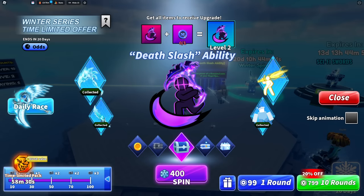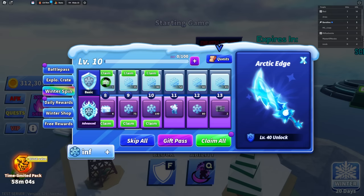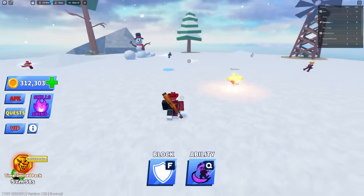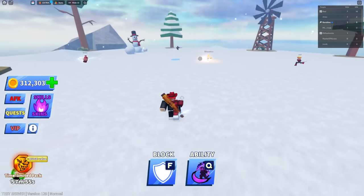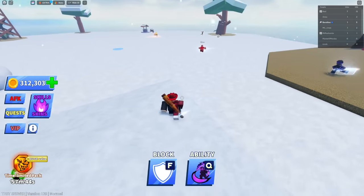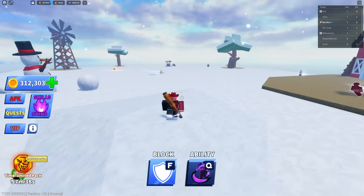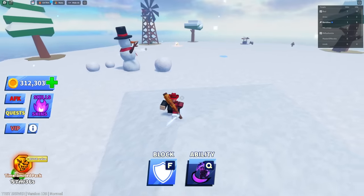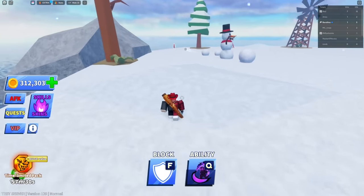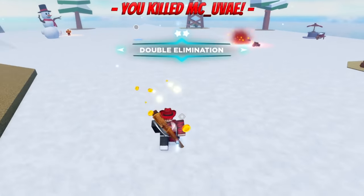Here's the winter battle pass. Going back to the winter spins, the spins are way cooler than the battle pass. Let me try Death Slash again - it's kind of hard to predict, you have to do it a little early. You have to be almost perfect with the timing; I'm not sure if when it's perfect it's always a guaranteed kill.